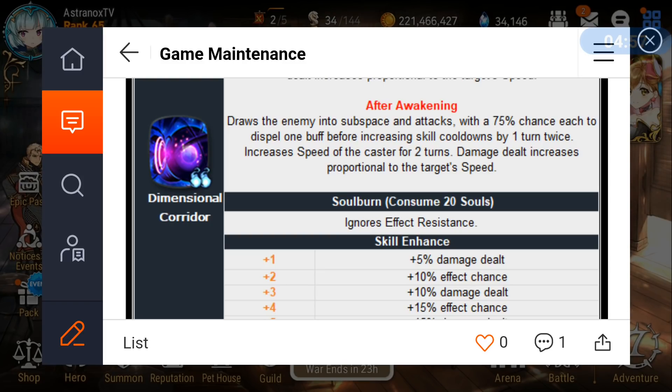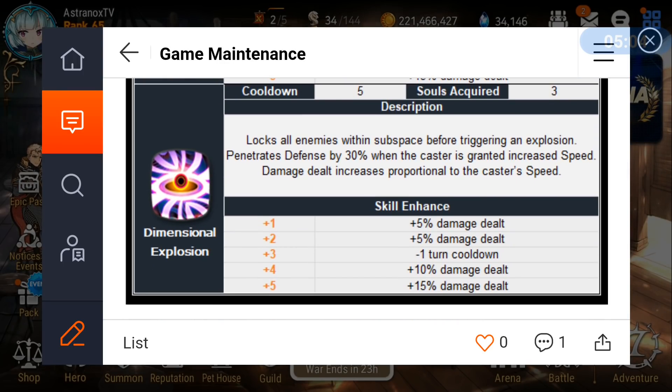You could build him as a damage dealer, but you shouldn't try to cleave with him because his skill 2 AoE damage is not high enough. There's also a condition to penetrate defense by 30% — you need to have the speed buff first. Skill 3 has a multiplier of 142%, which is low. At 200 speed you'll deal 15% additional damage, and you'll penetrate defense by 30% if you have the speed buff; without it you lose that chunk of damage.